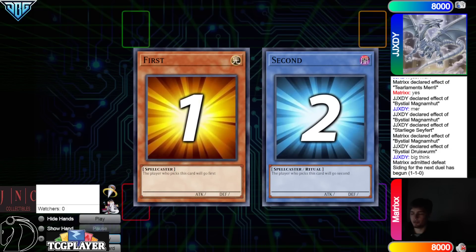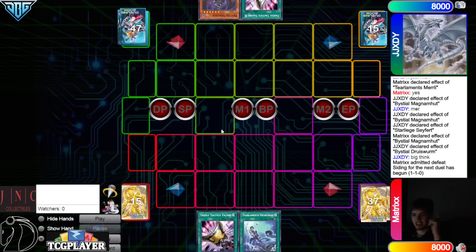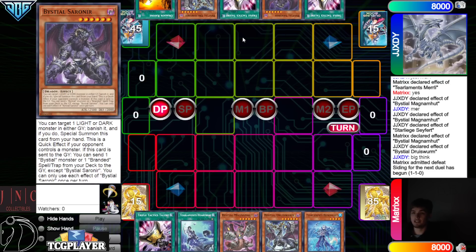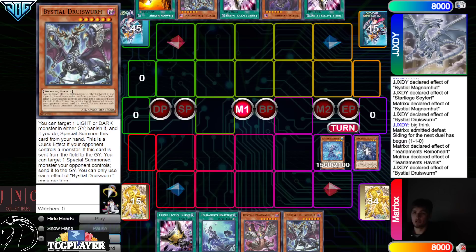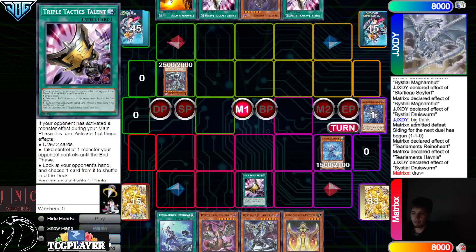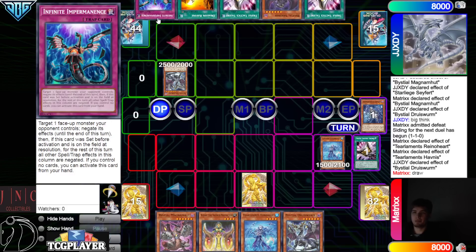Tier Element decides to go first in game three. Opening hands: we have Talents, Heartbeat, Magma, Druis Worm, Rhino. They have Talents, Sornier, Talents, Druis Worm, Ravine — kind of weird hands on both sides. Summon Rhino, Rhino effect dump Havness. Havness chain link one, Druis Worm chain link two — banish summon. They couldn't do anything there. Activate Talents to draw — draws into Keldo and Rhino. Set Heartbeat, pass.